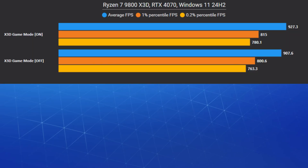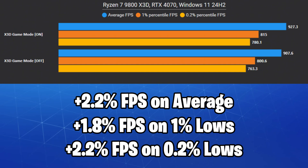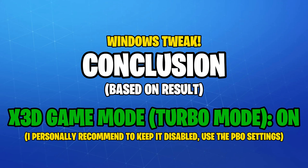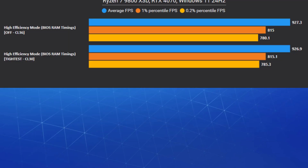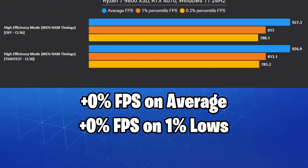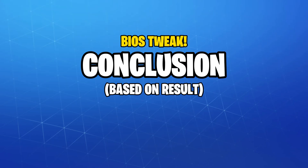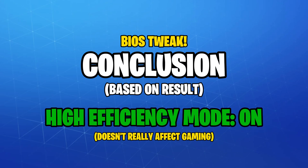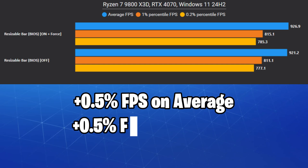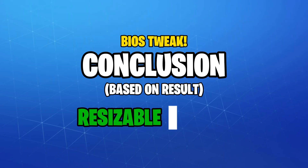Enabling Game Mode or Turbo Mode in the BIOS will only leave you with the physical cores running and also overclocks your CPU by about 200 MHz — I recommend using the PBO settings we mentioned instead. Turning on High Efficiency Mode, which overclocks the RAM timings on top of using Expo, didn't give us a noticeable FPS boost. Some people report slightly better memory latency of about 10 nanoseconds, which makes absolutely no difference in gaming. Enabling and forcing Resizable BAR for the games tested didn't do much FPS-wise, but it will help more in some demanding titles, so just keep it on.